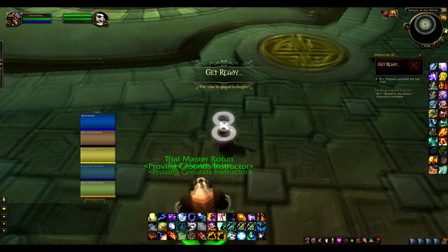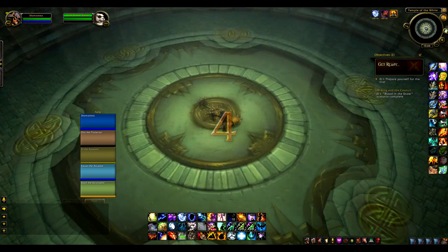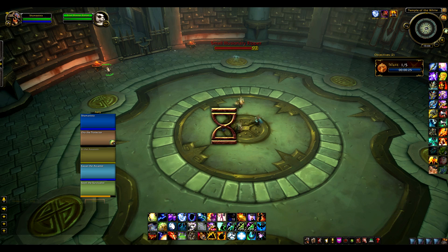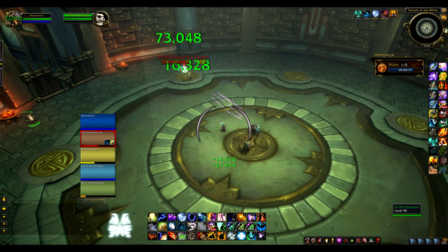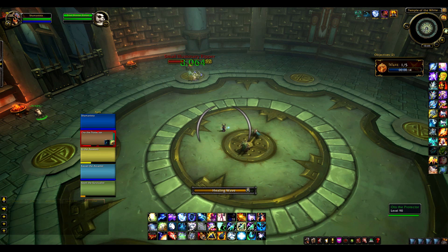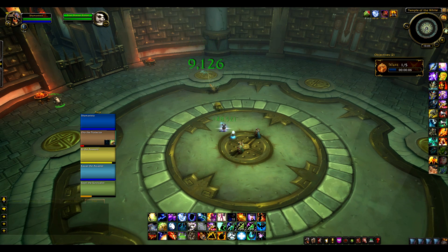Speaking to the NPC opens up his interface. I've been doing some of these before, but you can queue for the initial bronze difficulty. There's also a reforger, a repair guy, some food, and a gemstone option available. Anyone who heals will be relieved to know you can heal with your normal add-ons — Clique, VuhDo, HealBot — all will work perfectly in this content. No need to worry.